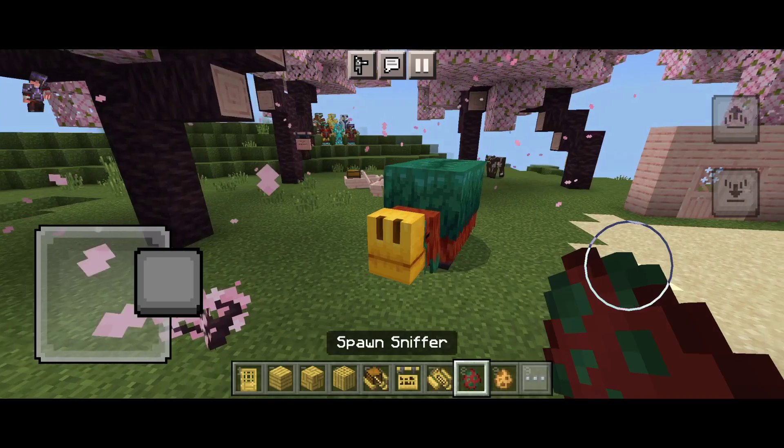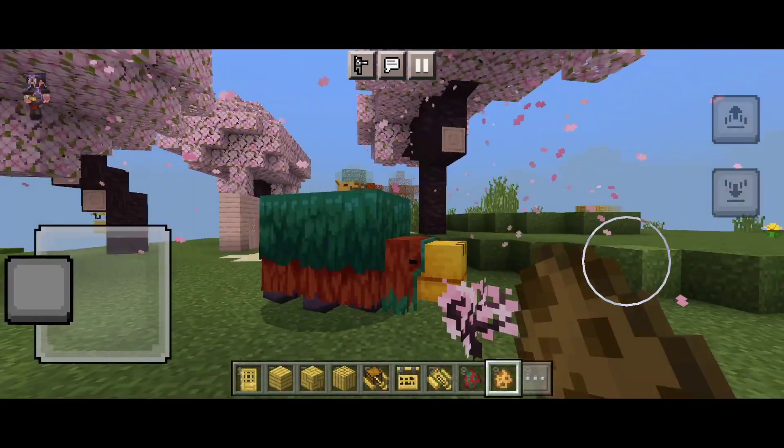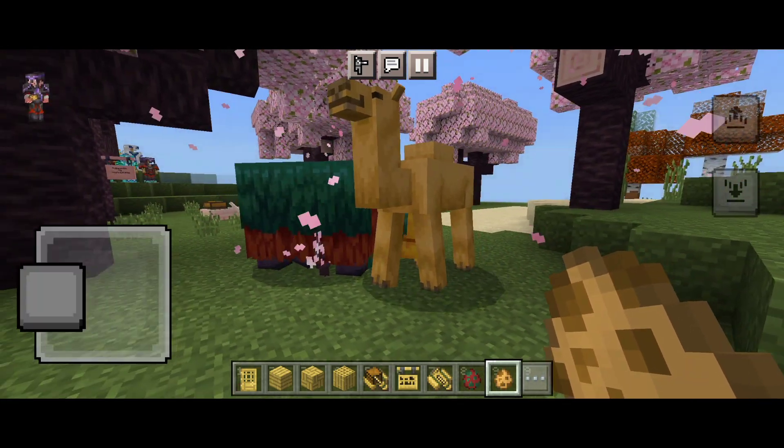We have two new mobs: sniffer and camel. The sniffer is an extinct overworld mob that you'll have to resurrect by finding their eggs via archaeology. Once hatched, sniffers will use their big yellow snouts to dig ancient seeds out of the ground for you to plant.